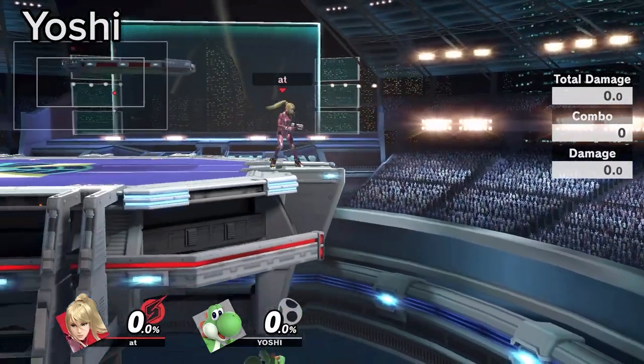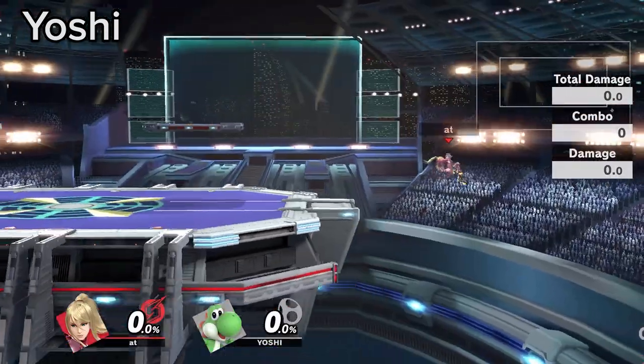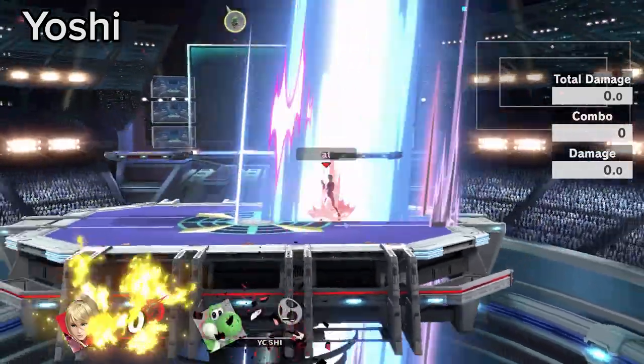Yoshi has double jump armor, but it is not immune to footstool, which Zerosuit is particularly good at hitting due to her amazing jump height.